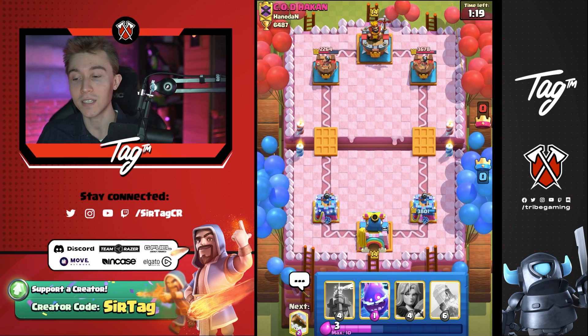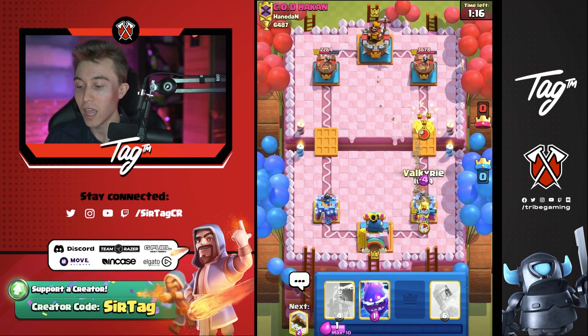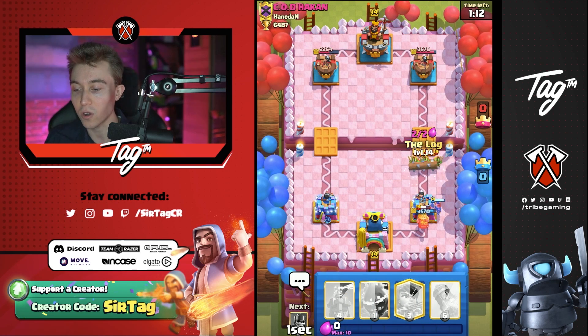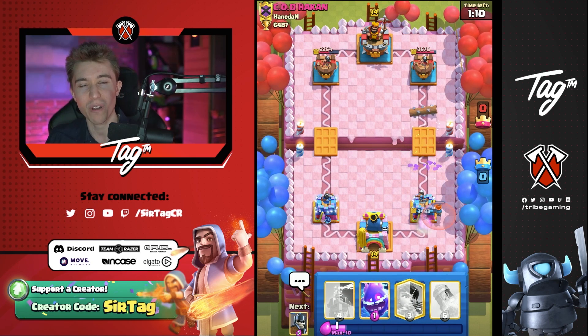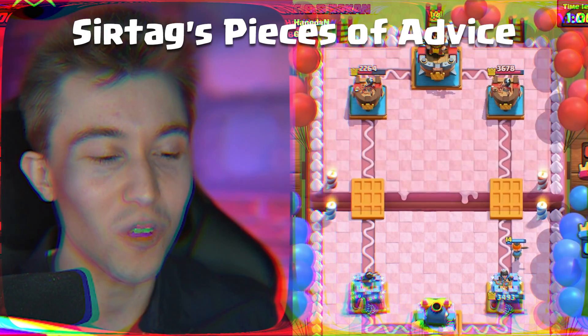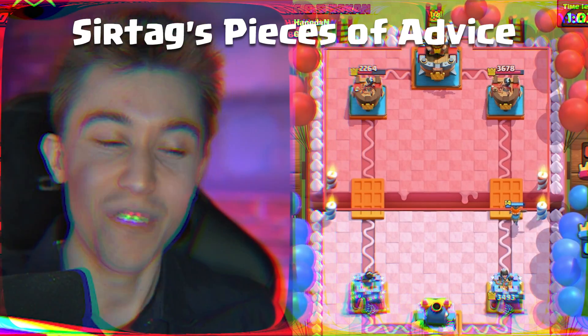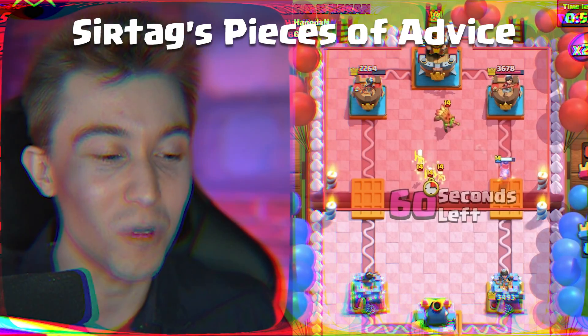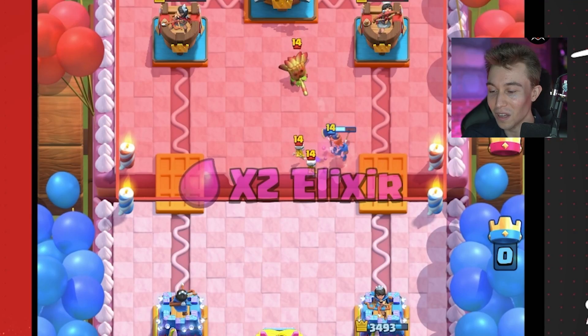Usually when your opponent doesn't have any way of killing your Princesses, you cycle them in the back. If they're going to have a method of doing so with a Log or Arrows, it's better to drop them at the river and guarantee the chip damage. Into Expo players I will be cycling Princesses at the river 24/7. But if I'm playing against someone like this with Miner Snowball, I'm just going to keep cycling in the back and be the most annoying player on this planet.